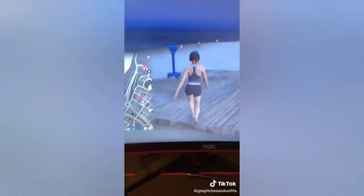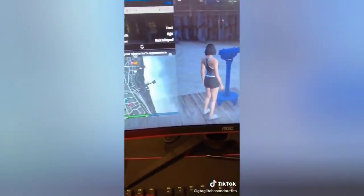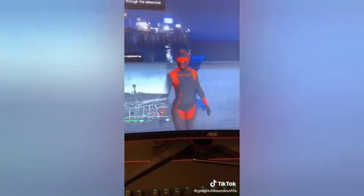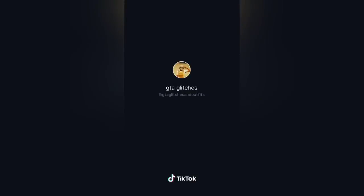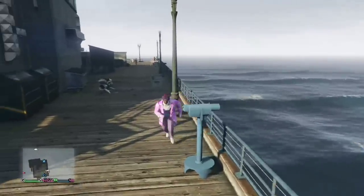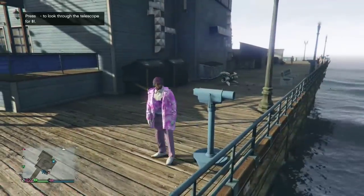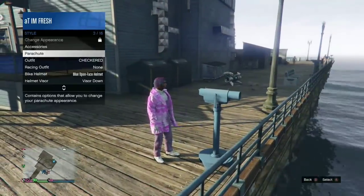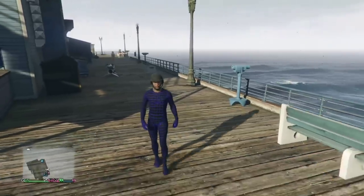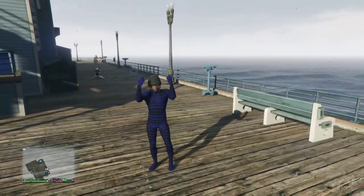This glitch is super simple. Basically, on the bodysuit you can't normally put any mask or helmet on, so that's the point of this glitch. Get the bulletproof helmet, do the telescope glitch with the bulletproof helmet equipped, then switch your outfit to the bodysuit — and you'll be able to put a helmet on the bodysuit just like this.